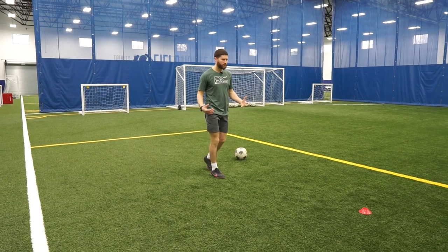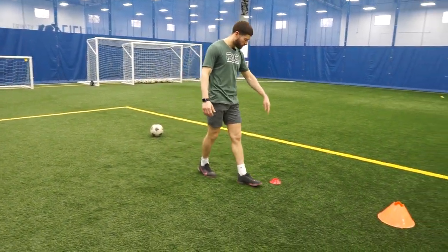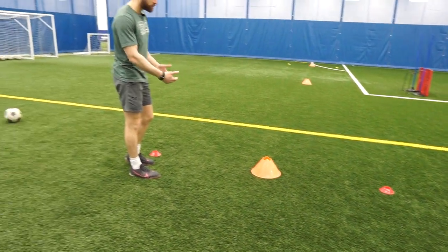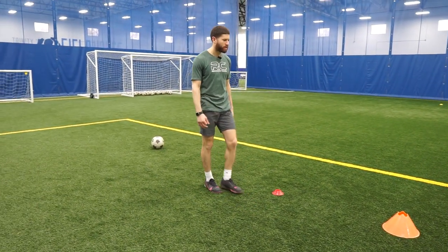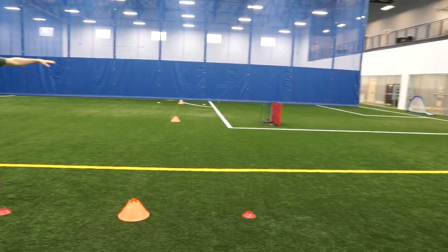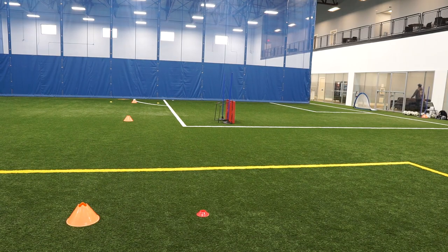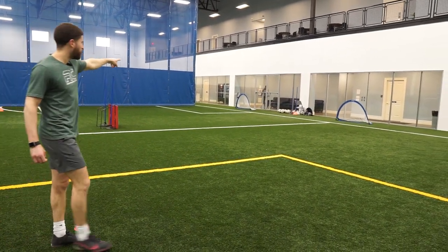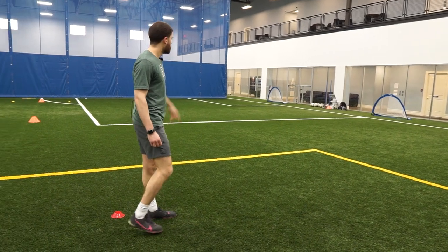In this drill all you'll need is three cones — you see right here, one, two, three. The fact that they're red and orange, big and small, it does not matter. Just get three cones in a line. You'll need some type of barricade or bigger object to mimic a defender, and a small target — a small pug net — something to shoot into.